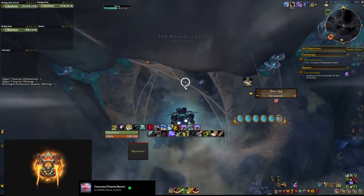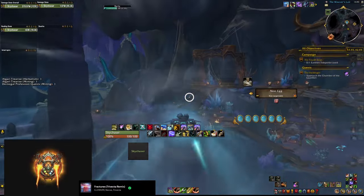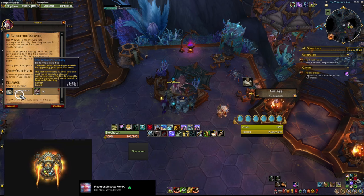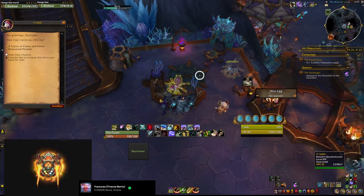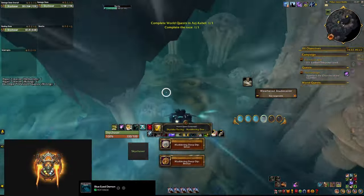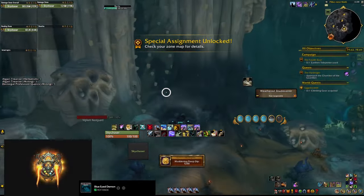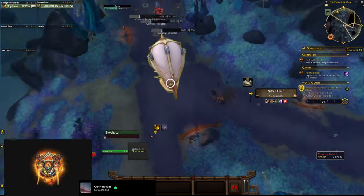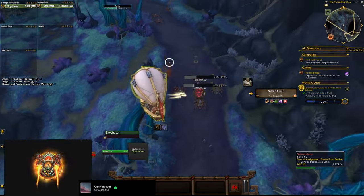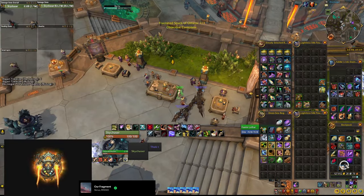Once you get to the last zone, Azj-Kahet, first go to the middle of the map and pick up the weekly quests from there, as that gives you another chest and another chance for gear. The quest is a fill-the-bar type and you can do that easily by doing world quests in the area — 5 would be more than enough. Once you do 3, you actually unlock a special event quest also near the middle. This quest gives you yet another chest and it counts toward the fill-the-bar weekly area quest. The quest itself is easy — just bomb some Nerubians, get the chest, and get out. Once done with everything, don't forget to turn in the weekly quest in Dornogal, as the chest from there also gives you a chance at a piece of gear.